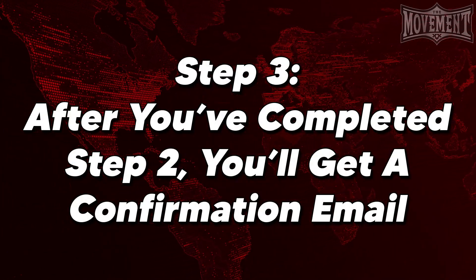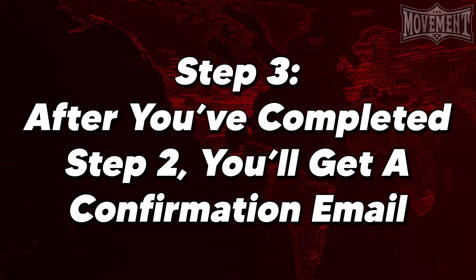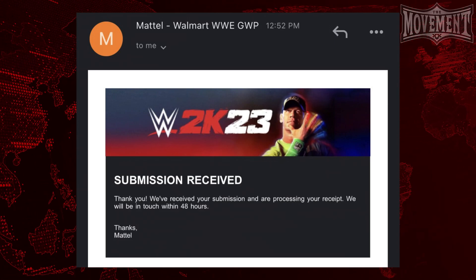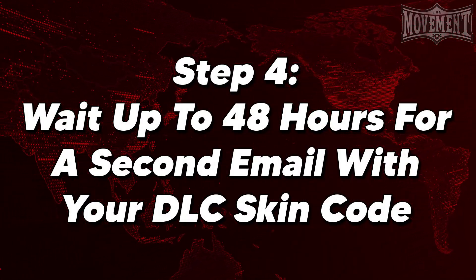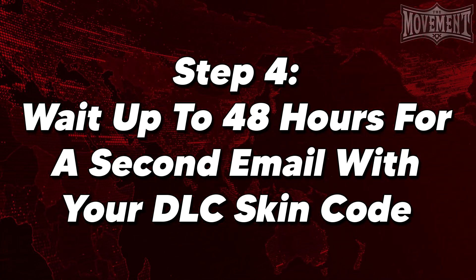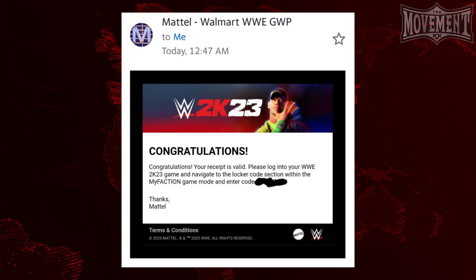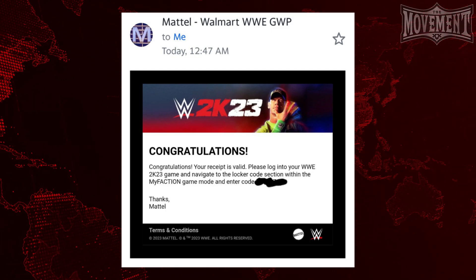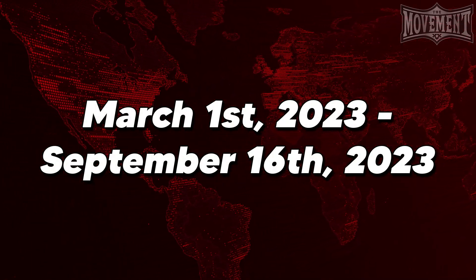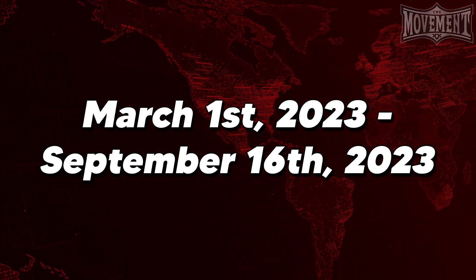Step 3. After you have submitted your photo, you will receive an email with an automatic confirmation — that looks a little something like this — to confirm that they have received your receipt. Step 4. Finally, after you have waited up to the requested 48 hours from the first email, you will receive a code to redeem action figure Cena within your copy of WWE 2K23. This promotion runs from March 1st, 2023 until September 16th, 2023, and only works with products purchased from Walmart.